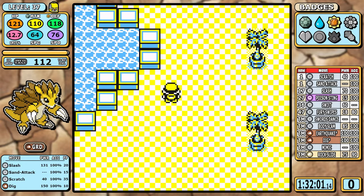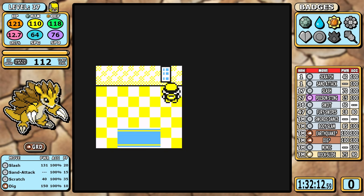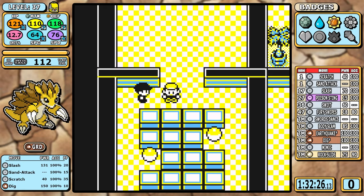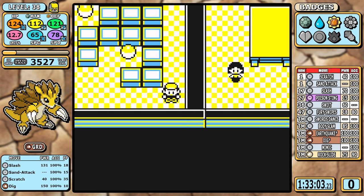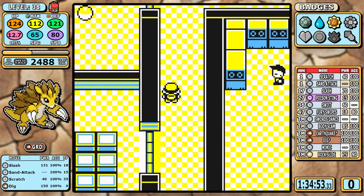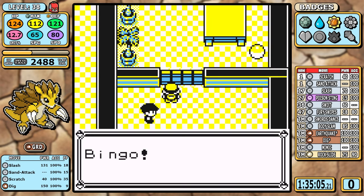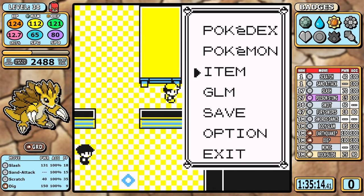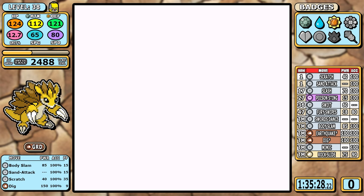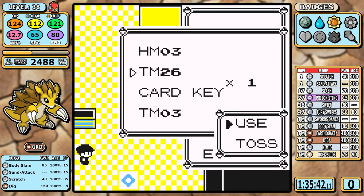After the Safari Zone I pivot to Silph Co. — the upgrade equivalent for this run is going from a pocket knife to an AK-47. The first order of business is getting to the 10th floor as fast as possible. Earthquake is here, and I'm holding three very good TMs already. I've also been routing Swords Dance wrong for a long time — getting the Card Key, taking the stairs to the 6th and 7th floor then going down for Swords Dance. The route shown here is better overall, though not drastically different, and the only trade-off is being careful not to accidentally battle one grunt.